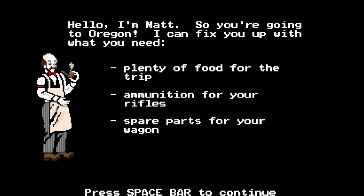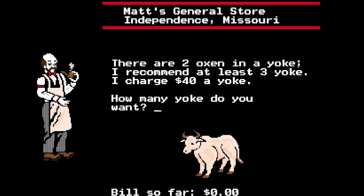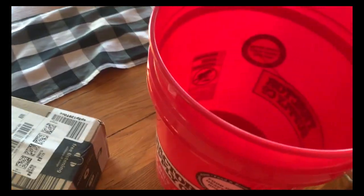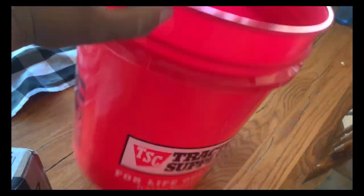Just like players go to Matt's General Store in the game for supplies, if I was to go on a modern Oregon Trail, I'm definitely going to need to fuel up for the journey. The way we did it was that everyone that went on this trek had to bring everything they needed in 5-gallon buckets, which definitely constrained things. I'll let Pastroy talk about that one.